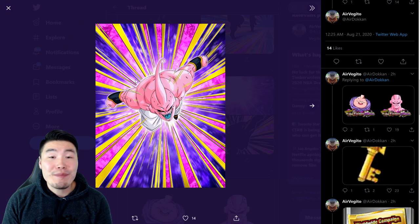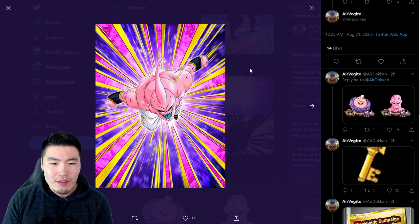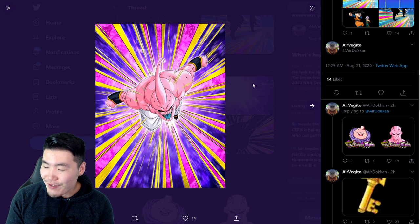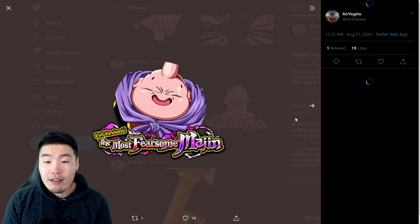We also have the assets for the new chain battle boss. Explosive Chain Battle just dropped on Global — I'll be taking a shot at it tomorrow on stream. The boss appears to be Super Boo; at first it looked like Kid Boo because the art looks a bit weird, but I checked the in-game news and confirmed it's Super Boo. He's the boss for Explosive Chain Battle on both Global and JP.